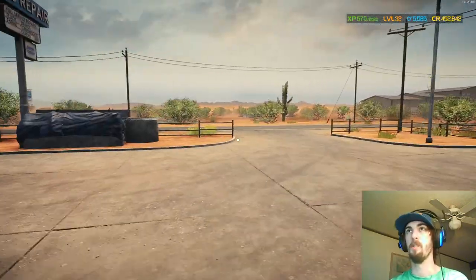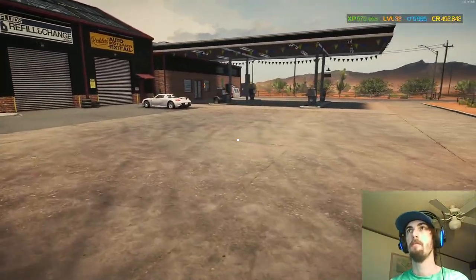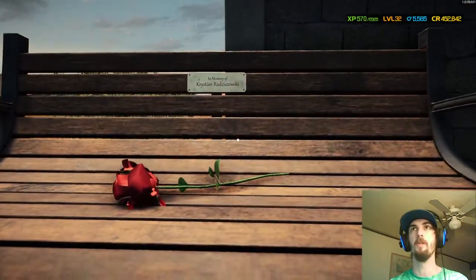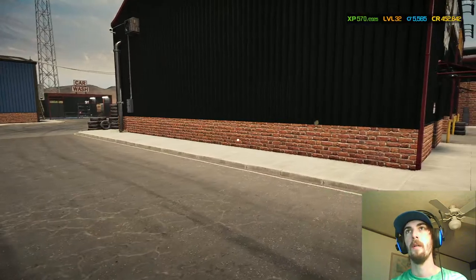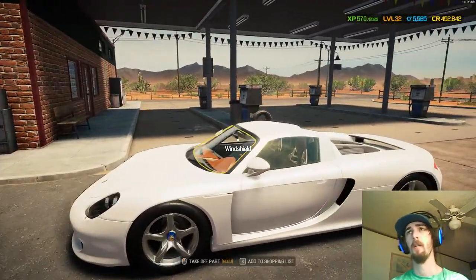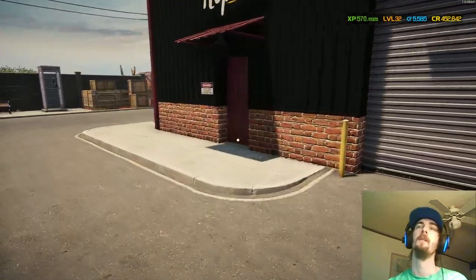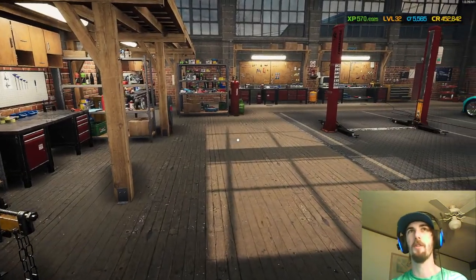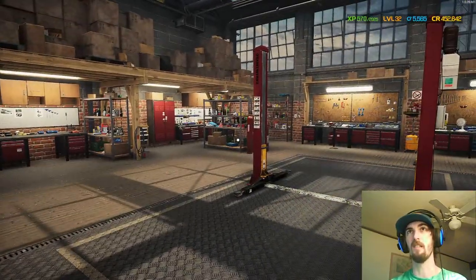This is our garage, somewhere on Route 66 or something out in the desert. There's not much to do on the outside besides a little memorial over here — kind of cool that the developers put that in — and a little phone booth you can use. Really straightforward game; most of the interaction takes place with the cars. We've got a little Carrera just tuned up. This will be your garage, but yours isn't going to look like mine when you start.